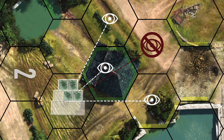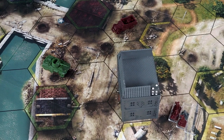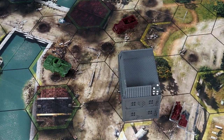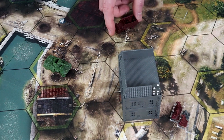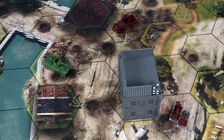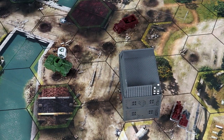Sight and attacks are blocked by buildings and smoke. To check whether an attack is blocked, draw an imaginary line from the center of the unit's hex to the center of the target's hex. If it fully intersects a line of a building, then attacks and sight are blocked. If the line just runs along the edge of a building or smoke hex, then it is not blocked. Using spotters, HE damage, which is indirect, can be fired over buildings and smoke. In this example, because the Soviet scout car is spotting the Greyhound for the mortars, they are able to assign their HE damage to the Greyhound during the damage phase.